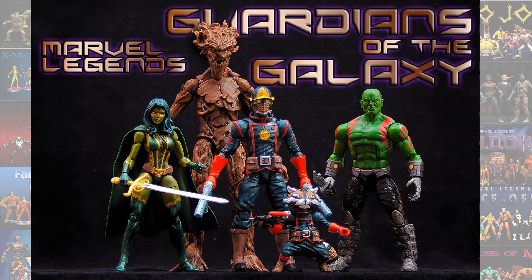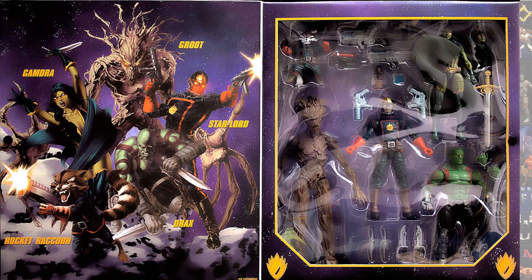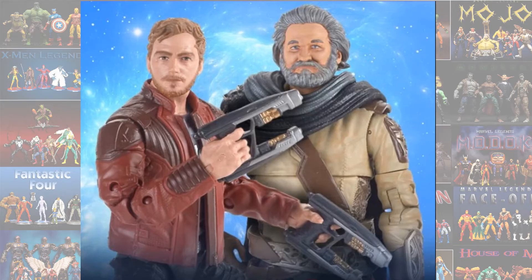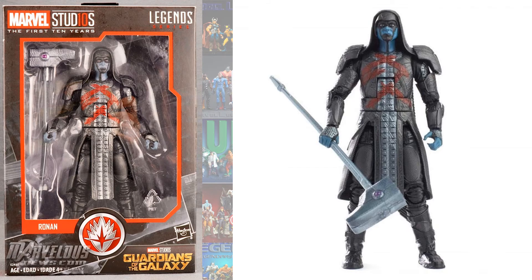Some other things we got — not waves but box sets — that said Guardians of the Galaxy on them. You got an Entertainment Earth box set with Groot, Rocket, Star-Lord, Drax, and Gamora. You also had a 2-pack with Star-Lord and his father Ego from Guardians Volume 2. And then for Marvel's first 10 years you had Ronan the Accuser.